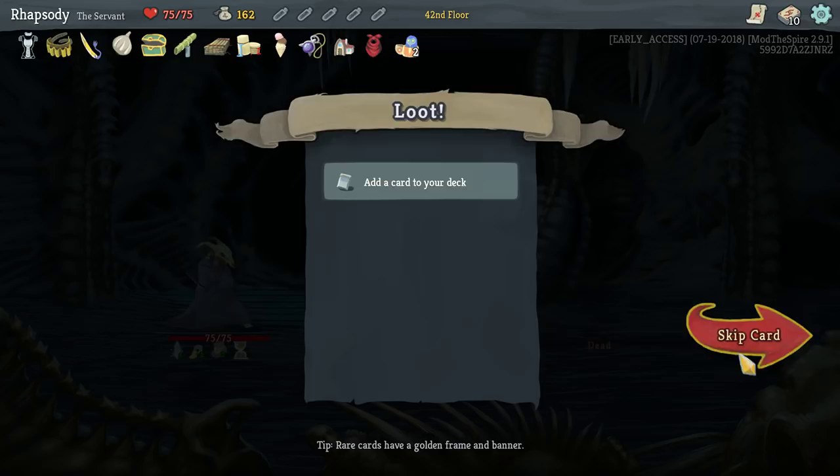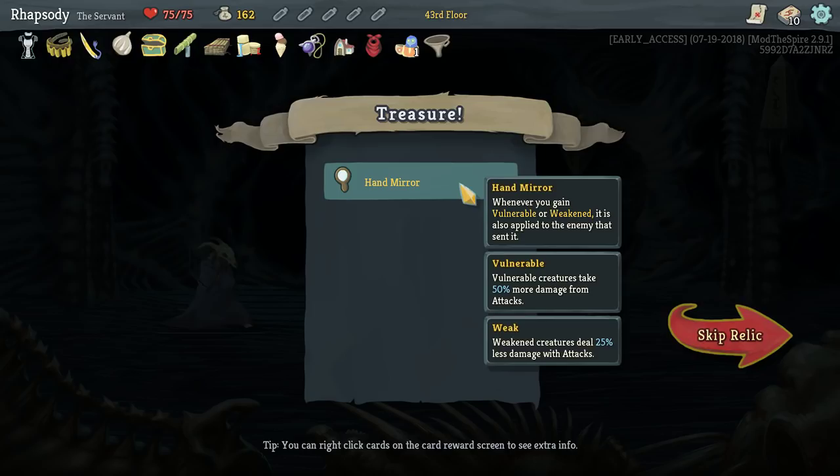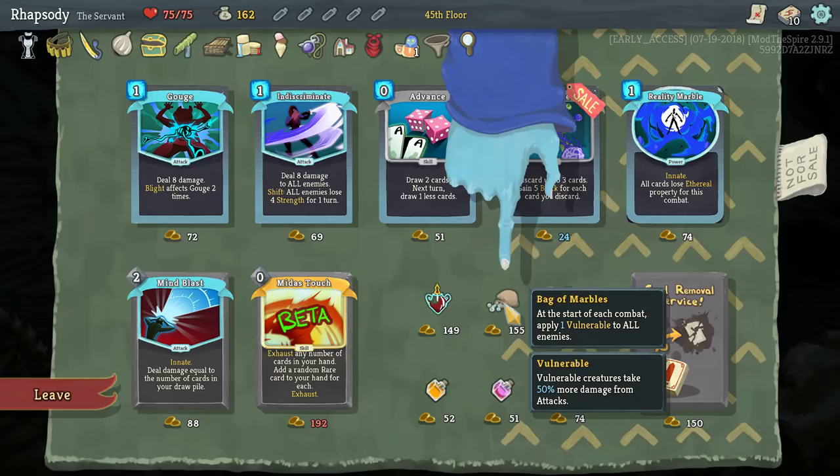Funnel at the end of your turn — what end of my turn? Hand Mirror: whenever you gain vulnerable or weakened, it is also applied to the enemy that sent it. Bag of Marbles: at the start of each combat, apply one vulnerability to all enemies — yeah, thank you. That's also Chemical X, by the way — whenever you play a cost-X card, its effects are increased by two.